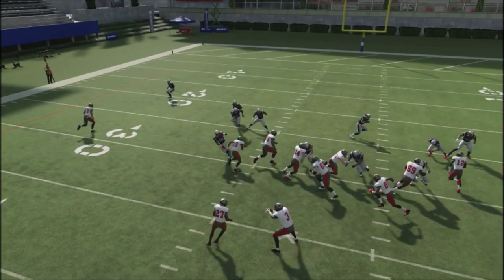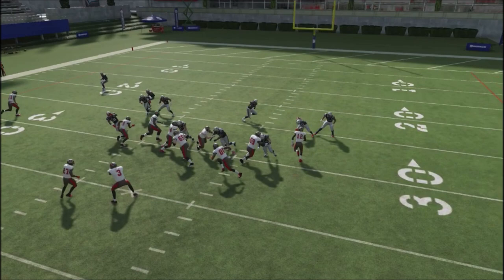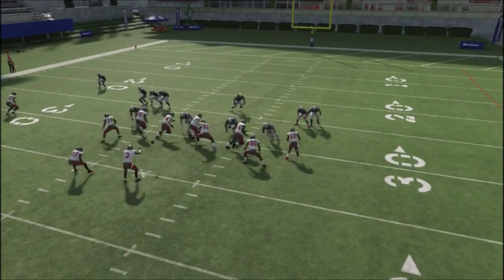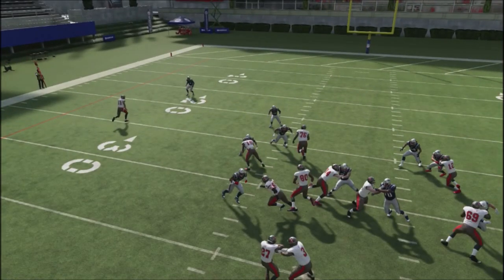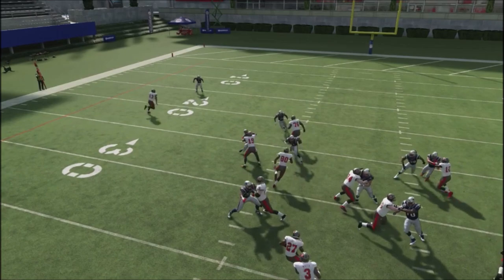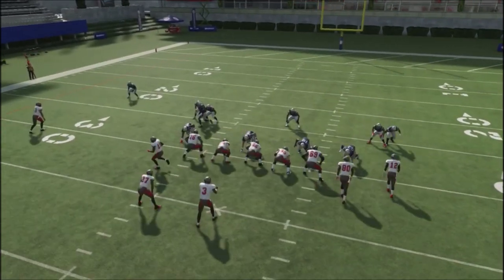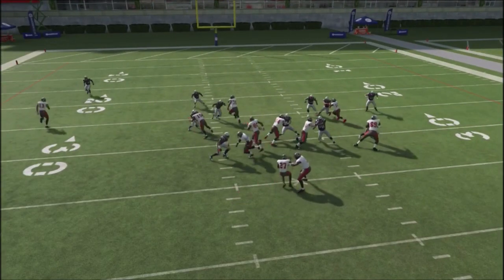I've got the pulling guard, who is really not that good — I think he's like a 65 overall — and then a fairly athletic and fast tight end. The pulling guard will actually go ahead and take on the outside defender, allowing the tackles to go up and seal. I always want to try to run inside the guard that's pulling, and that's going to seal my blocking for me.